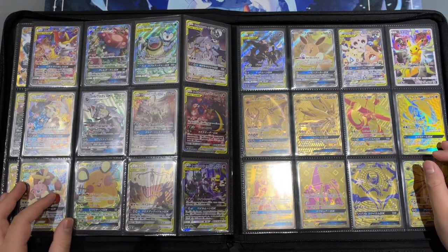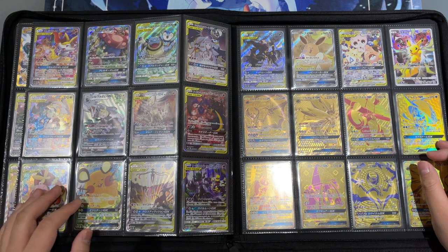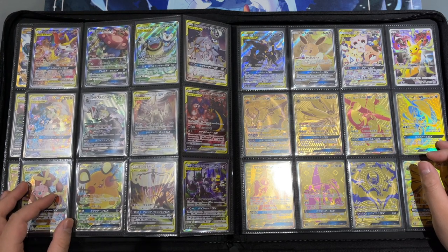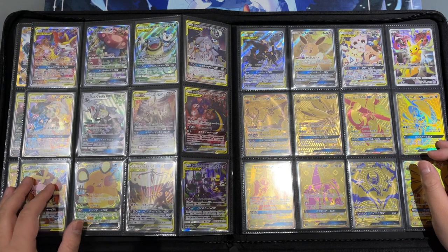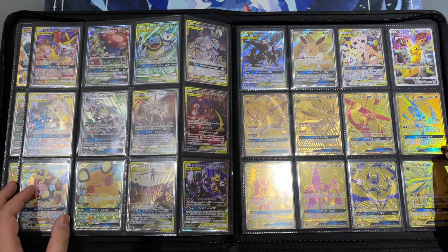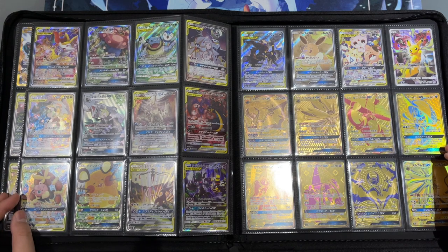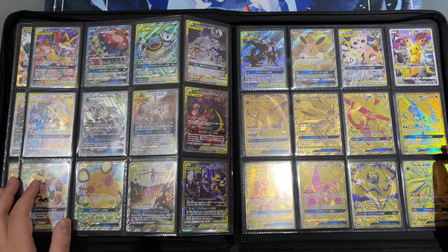During the later stages of the Sun and Moon era, at the release of Dream League and Tag All Stars, people started to realize that Sun and Moon cards are not that bad. I still remember when these cards became a little bit more popular — these sets were absolutely amazing. Tag All Stars also introduced the concept of god packs to Pokémon, so the popularity went through the roof afterwards.